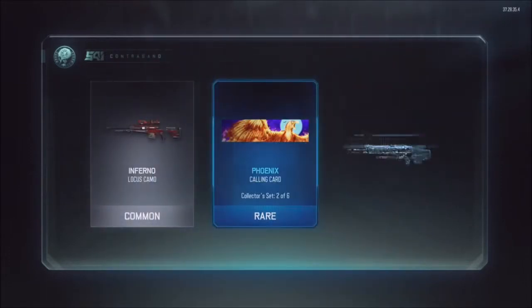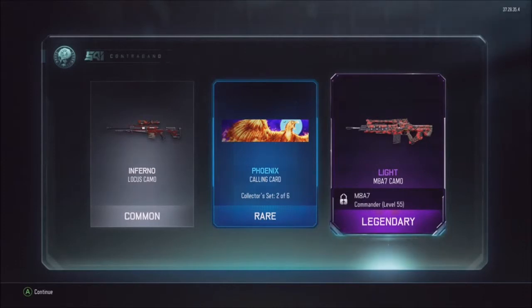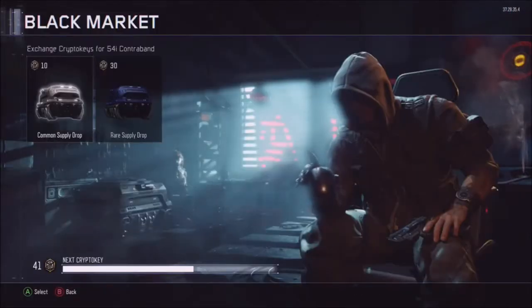Come on, Inferno. Phoenix! And a Light came over the M8A7. I'll have to test that out whenever I actually can use it. I actually don't think I can just go on a Custom Match and do it. Phoenix! That looks sweet! Yeah, I'll take that. That was a good haul.